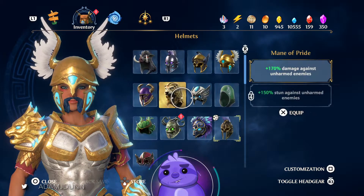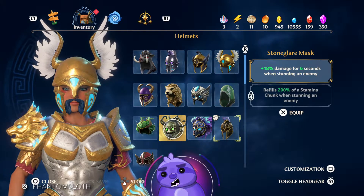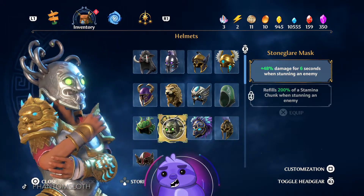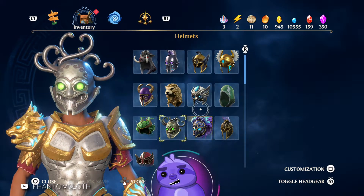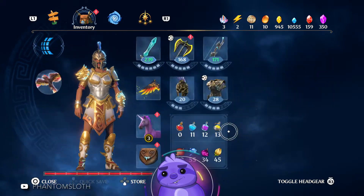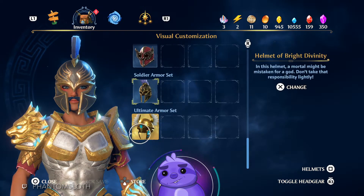Assuming that's probably the Medusa mask — that's kind of what it would be. Plus 48% damage for six seconds when you've stunned an enemy. That's pretty good if you're playing the stun game. It's a really cool looking helmet for certain, with the goofy little tongue out — that's kind of awesome. For what we're playing though, I'm gonna keep my damage with the sword and go ahead and customize it and put it back to the ultimate armor set.